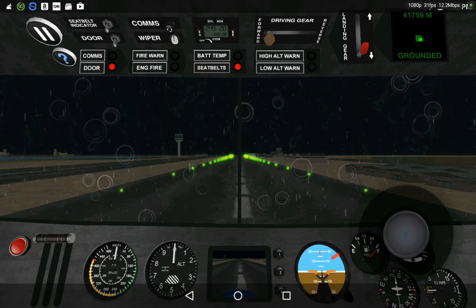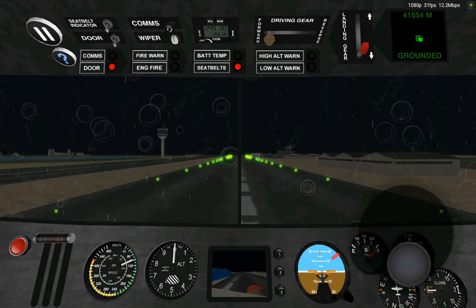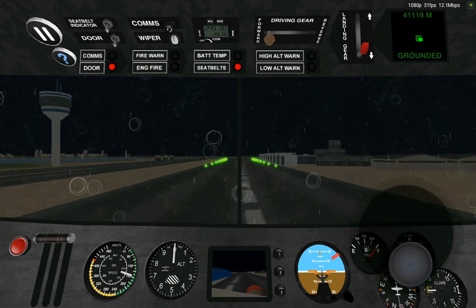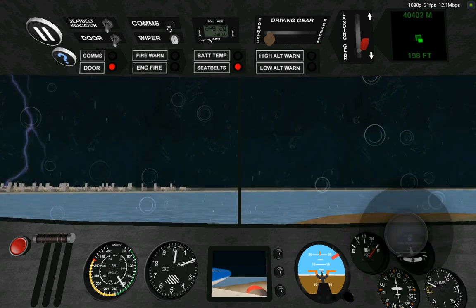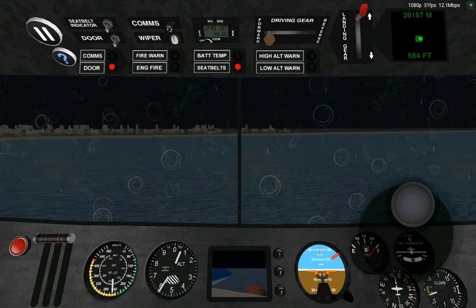Then you just start to take off. I like to switch to camera two. If you look in the top right corner where it says 'grounded,' that's actually our radar, and we can raise up our landing gear. If we get too low to the ground, you're going to see the low altitude warning pop up.